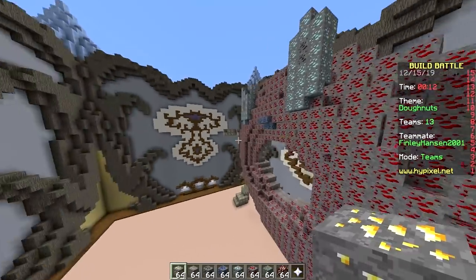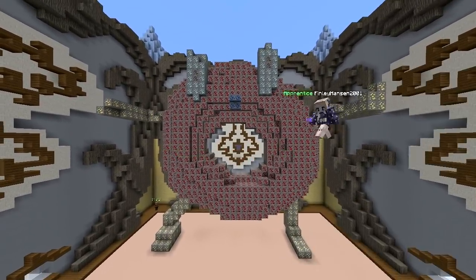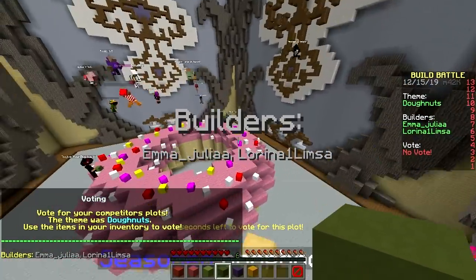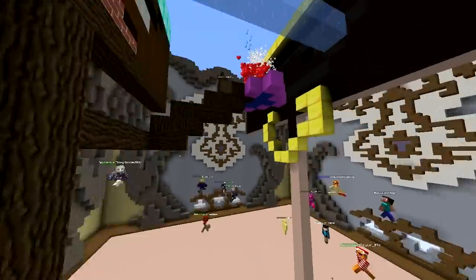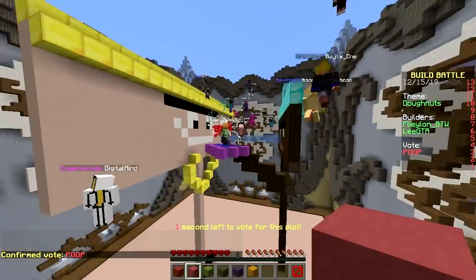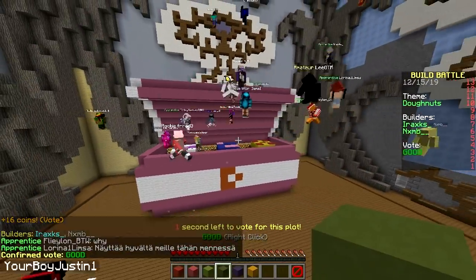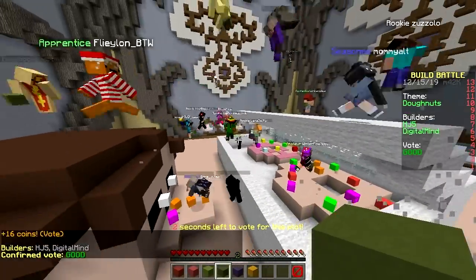It wasn't supposed to be a thumbs up but it looks like he's flipping the bird. That's another loss — looks terrible, looks nothing like a donut. Here we go — first one looks much better already because they used real blocks. Beautiful colors, nice shape — that's a winner. We got a box of donuts — I think this one's going to the police department. Another box of donuts — amazing!